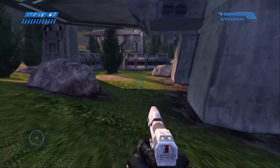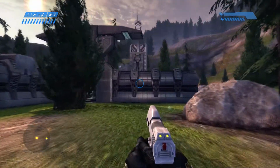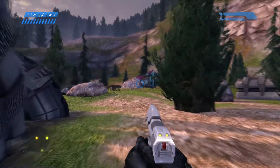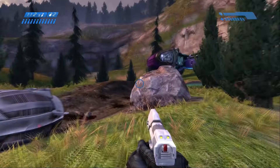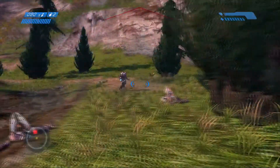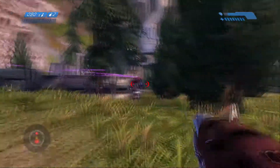After you clear out that first group, come over here and run underneath this little bridge. You're going to come over this way by that first downed Pelican. I like to toss a grenade — it usually clears up a lot of them fairly quickly if you can aim it right. Then grab that needler and use the tracking on any elites.